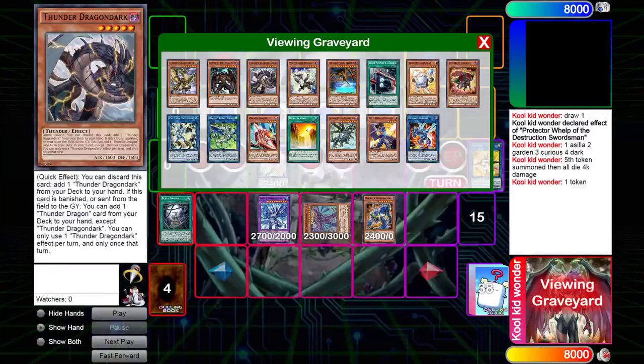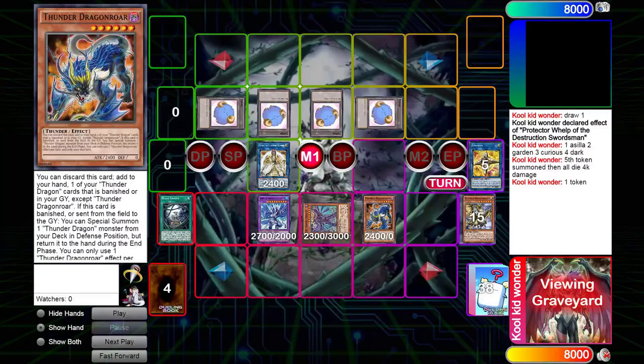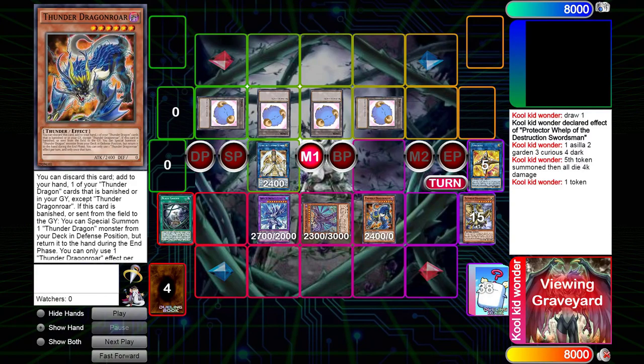We send Militias from deck to grave with Curious, and we add Hawk from deck to hand. Then our Acela Pichu will destroy all five tokens — there are only four tokens here, but Acela Pichu would be Chain Link 1 and the Black Garden as Chain Link 2. Since they're both mandatory, we get to choose the order, so we get to summon the fifth token before they all get destroyed by Acela Pichu's effect. Our opponent is currently at 4,000 life points.